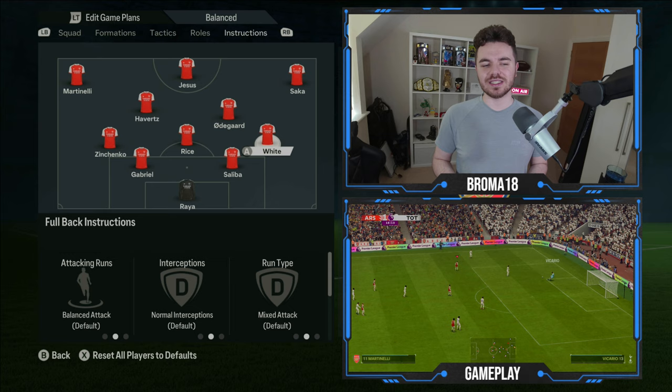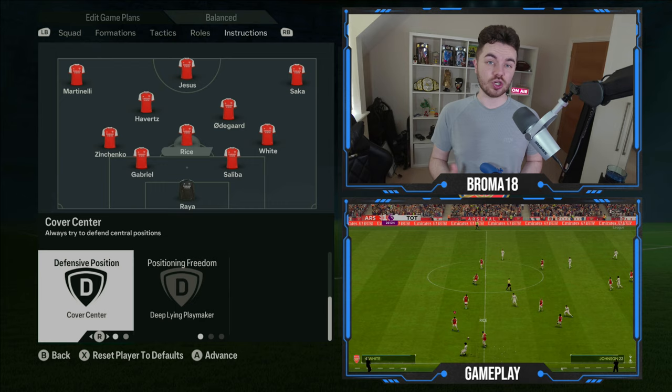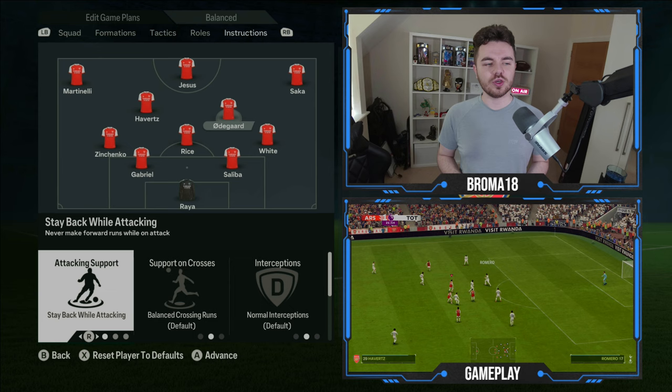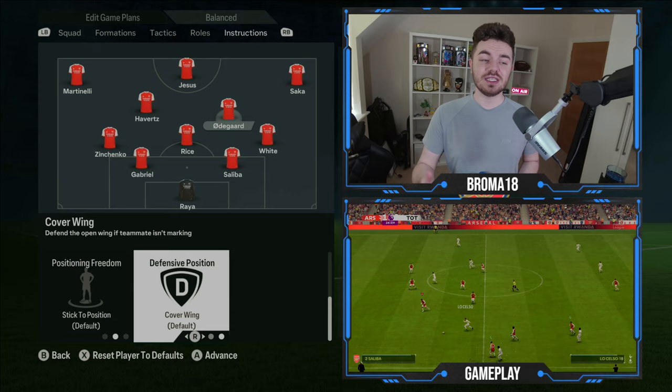For Declan Rice at defensive midfielder, his defensive behaviour is cut passing lanes, attacking support is stay back whilst attacking, interceptions on normal, defensive position on cover centre, and position freedom is deep lying playmaker — getting him to drop into pockets of space to progress the ball. For Odegaard at central midfield, attacking support is stay back whilst attacking as he supports moves but doesn't run beyond the striker. Support on crosses is balanced crossing runs, positioning freedom is stick to position, and defensive position is cover wing.